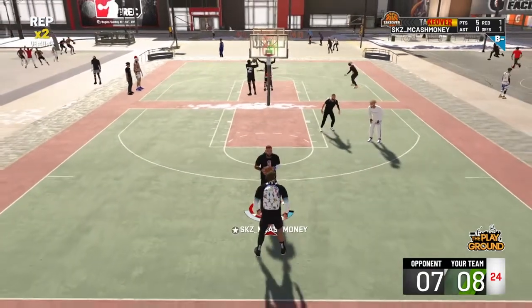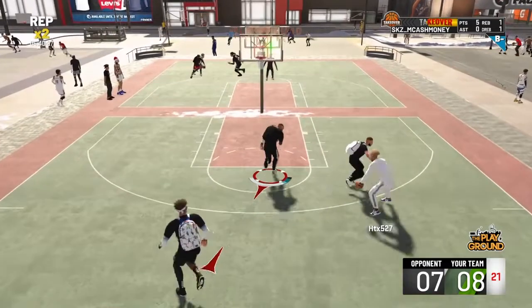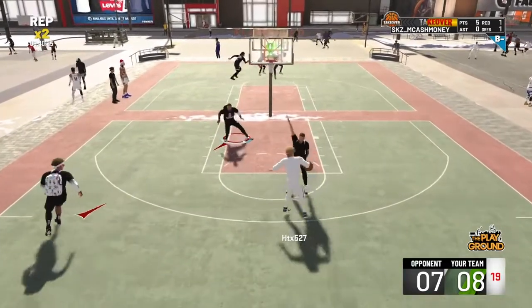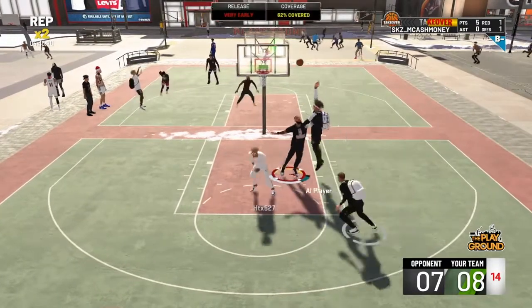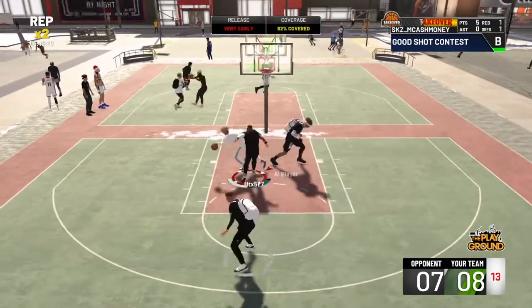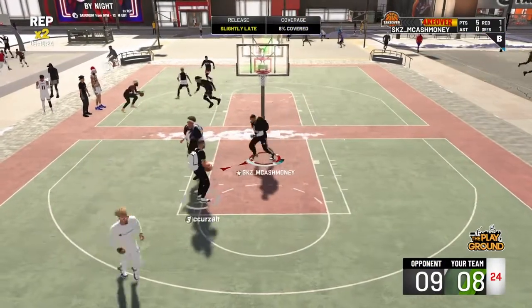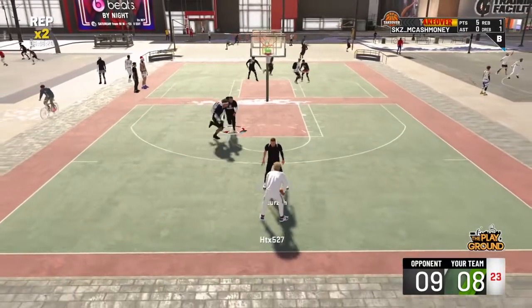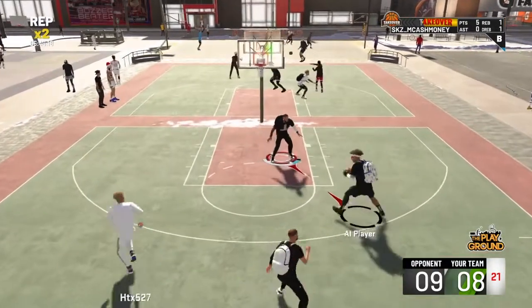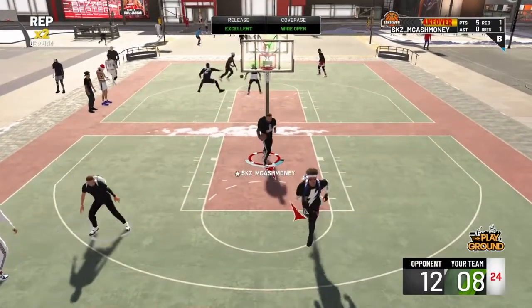Look at the physicals: we get 91 speed, 55 strength — of course he's a 6'5 point guard — 94 acceleration, and 95 vertical. Not too much, but up by 1. Finishing and shooting is better for the offensive threat — I think that revolves around the badge points and the pie chart you use. But playmaking and defense though — the 2A slasher playmaker wins.